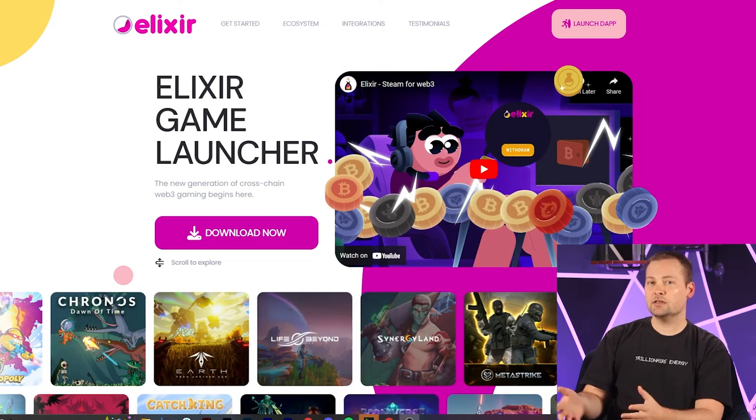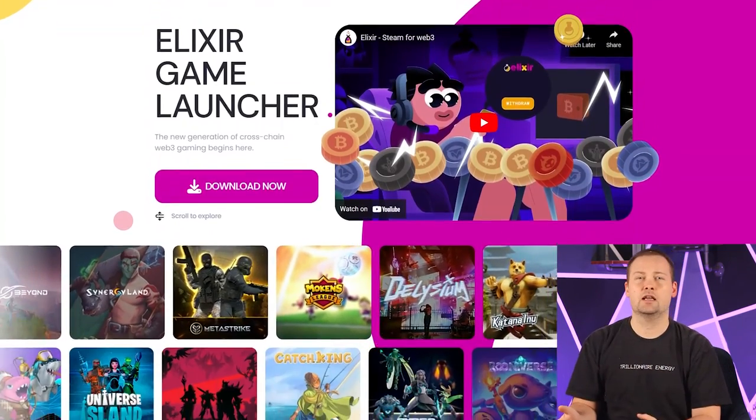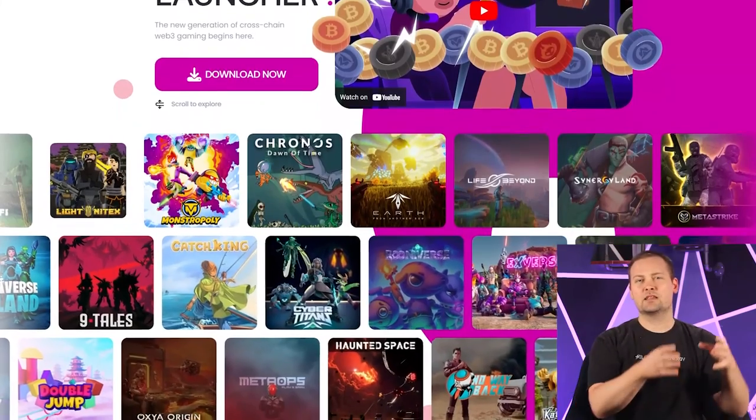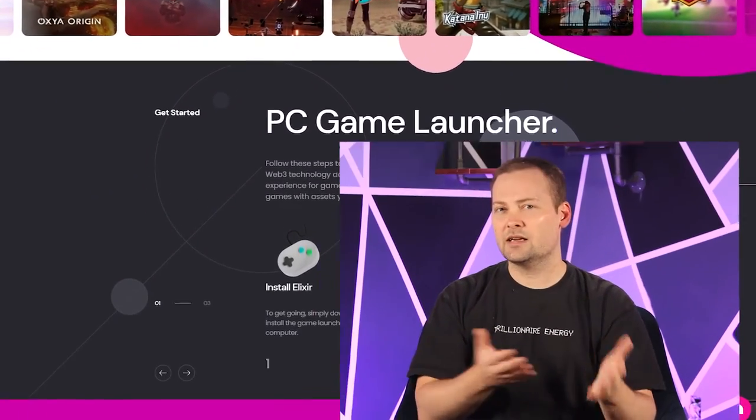One thing that makes this more plausible is comparing it to Elixir, which is like a Steam for PC for play-to-earn games. Polium One is really doing that same thing, except the console is essentially the computer you'd be using instead of running it through Elixir. Conceptually this is very possible — there's no reason why it can't be done. It just doesn't have a big brand name or authority behind it yet. I'm still going to be pre-ordering this just to see what happens and be part of the journey. Whether it's a scam or legitimate is up for everyone to decide — as they release more information, we may gain more confidence.